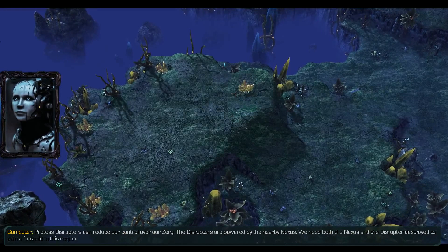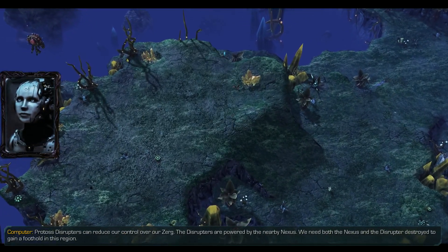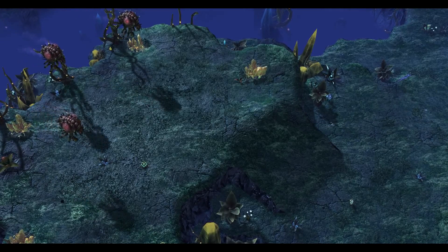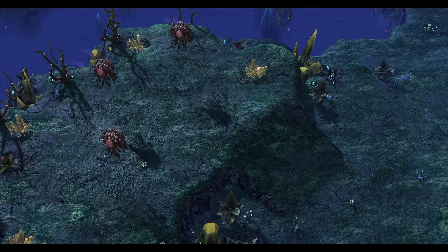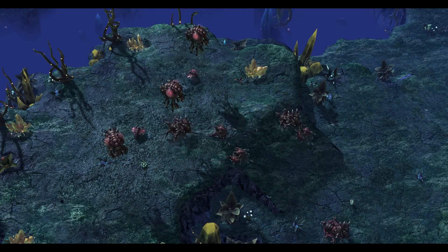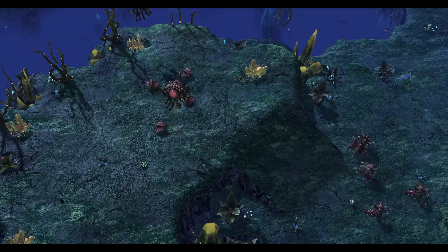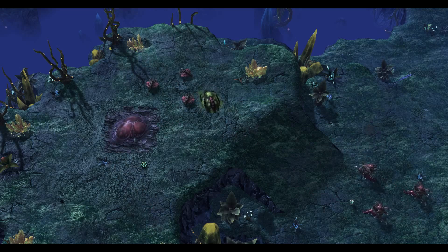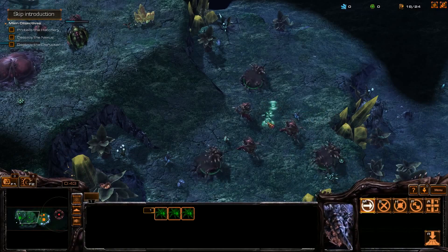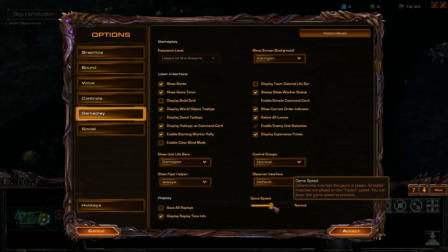Protoss Disruptors can reduce our control over our Zerg. The Disruptors are powered by nearby Nexai — we need both the Nexus and the Disruptor destroyed to gain a foothold in this region. I'm not entirely clear on what the Disruptors do. Is it going to be like the Psy Destroyer in HotS? I don't quite get it. But we do get Lurkers, which is awesome. Really strange base layout here with the rich mineral fields. Interesting. Let's up the game speed to faster.